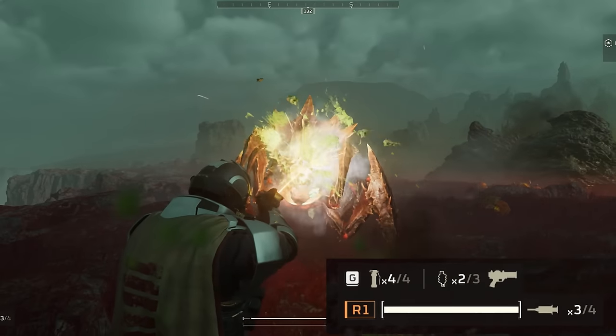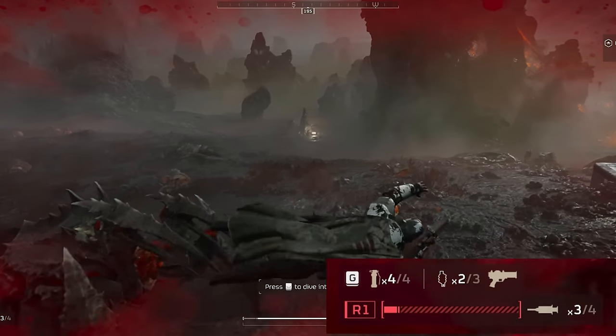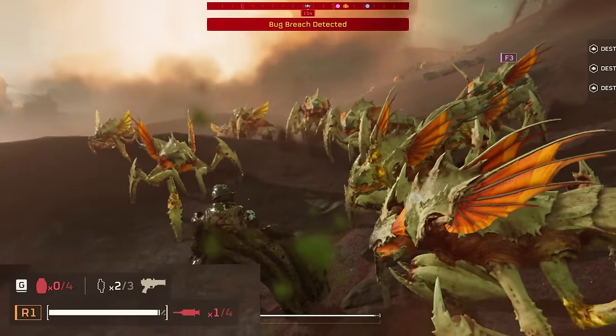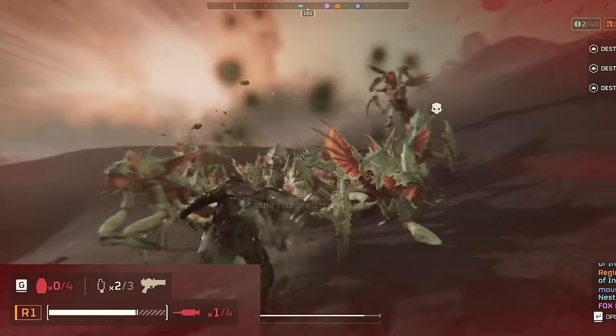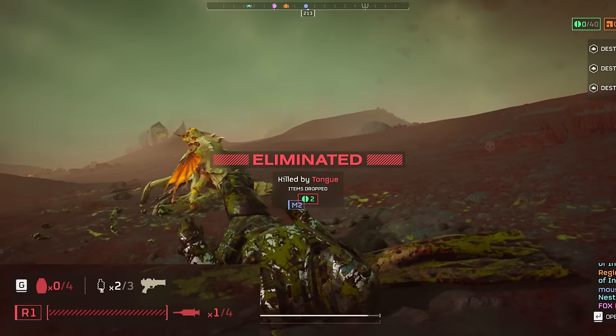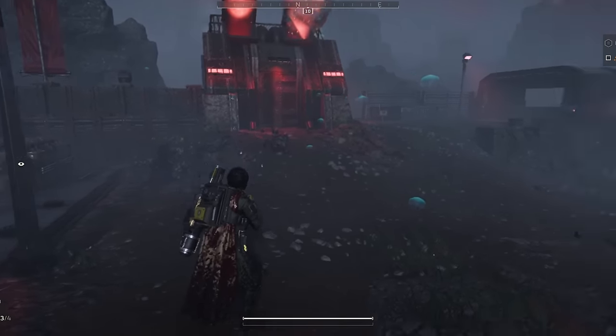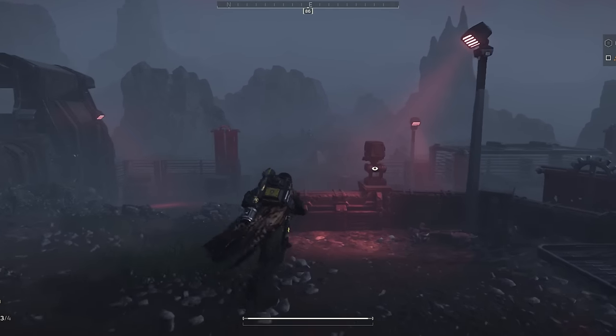The dagger is effective against small numbers of chaff, and maybe one weakly armored specialist with favorable weak spots. You can kill a Devastator if you get a clean headshot, but it's not going to be easy. You can kill a single Brood Commander, but you better be ready to dodge its corpse as it flails at you without a head. It can maybe kill a hunter or two, but pretty slowly, and you might die in the process. Really, all it's there for is giving you something that's always available as long as you handle heat management well.